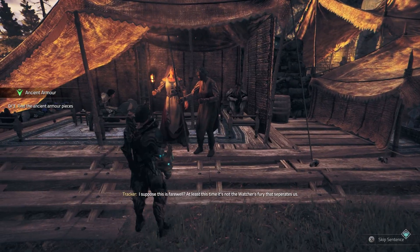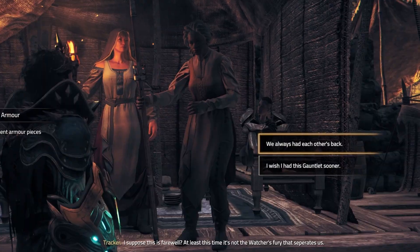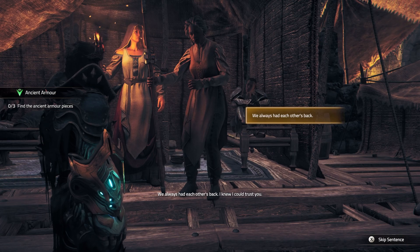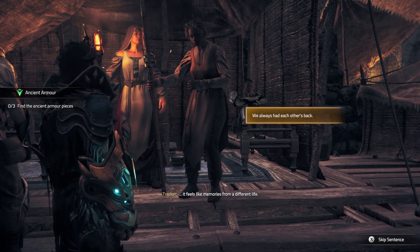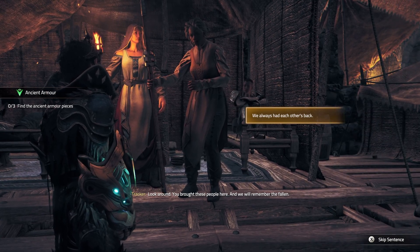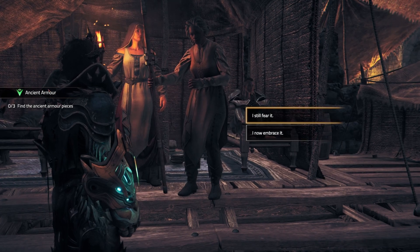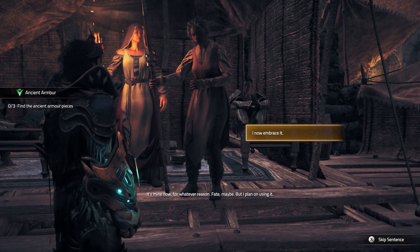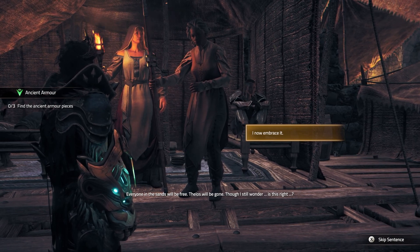We have other things to do, but let's speak with Tracker. Tracker: I suppose this is farewell. At least this time, it's not the Watcher's Fury that separates us. We always had each other's back. I knew I could trust you, especially given how shadow-damned old I've become. It feels like memories from a different life. And now you will challenge a god. Look around — you brought these people here. And we will remember the fallen. I never asked for this power. You did ask for it, but now you better embrace it. It's mine now, for whatever reason — fate, maybe. But I plan on using it. Everyone in the sands will be free.